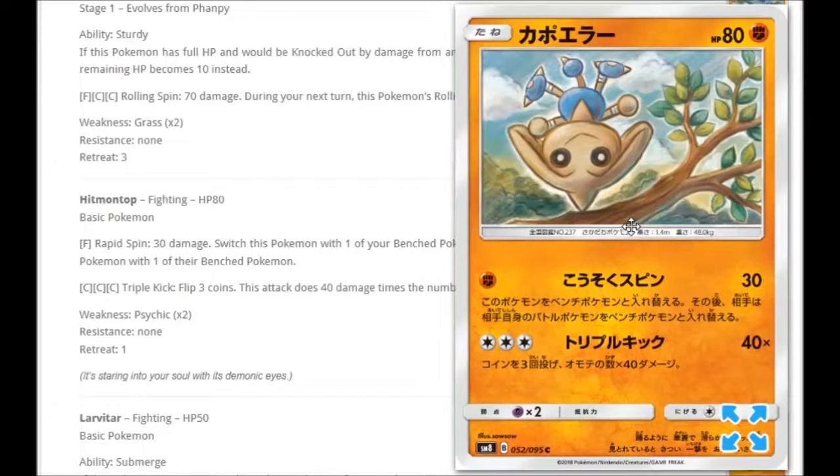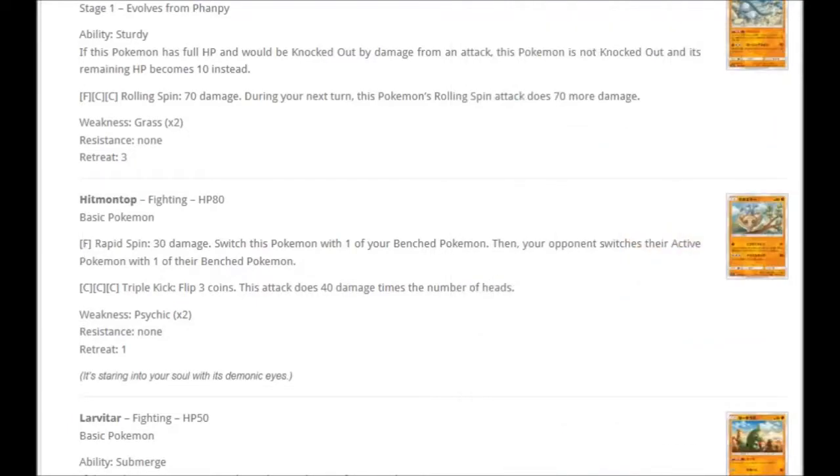We are also getting an awesome looking Hitmontop — looks absolutely insane. Been a long time since I've seen a Hitmontop. For one fighting, Rapid Spin does 30 damage. Switch this Pokemon with one of your benched Pokemon, then your opponent switches their active Pokemon with one of their benched. Sort of like your opponent's Guzma — you have to switch, then your opponent switches. You don't get to choose either; your opponent has to do it. Then for three colorless, Triple Kick — flip three coins, this attack does 40 damage times the number of heads. Pretty self-explanatory, very luck based, and it only has 80 HP which is a little bit annoying.